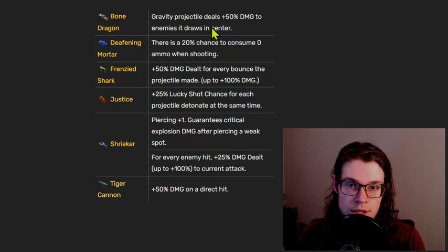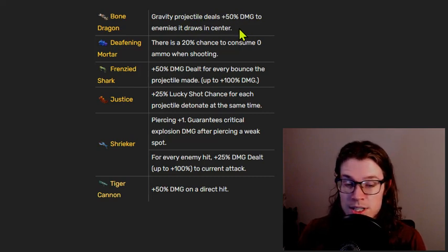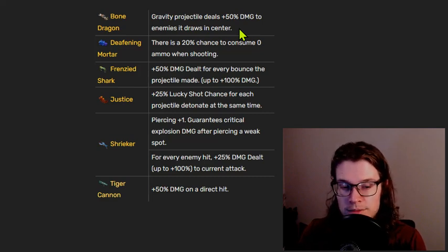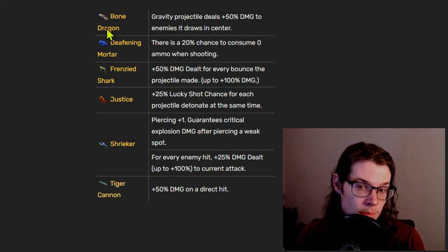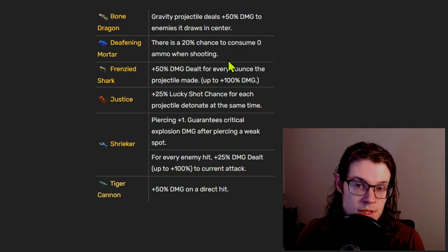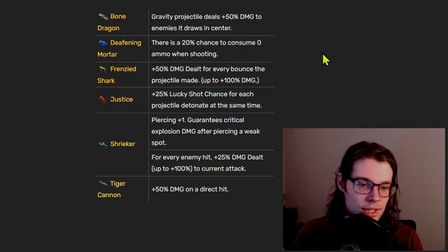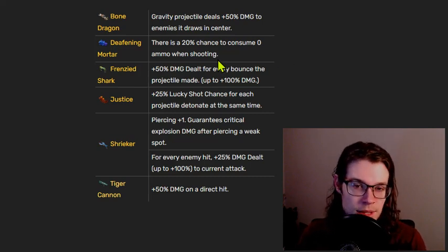The Bone Dragon unique inscription is: gravity projectile deals 50% plus 50% damage to enemies it draws in the center — that is a one meter center, so a very small area, and it's a 50% multiplicative damage increase. When you use this weapon you don't really use it for damage, so this is quite weak. Deafening Mortar has a 20% chance to consume zero ammo when shooting. The idea is you could shoot twice in a row, but only on one fifth of your shots. In general, this tends to be fairly weak.